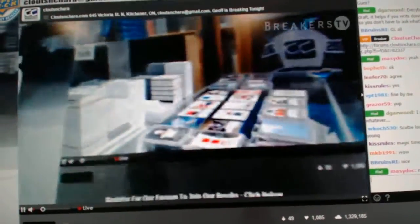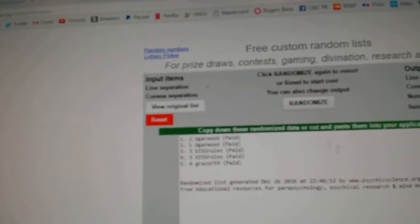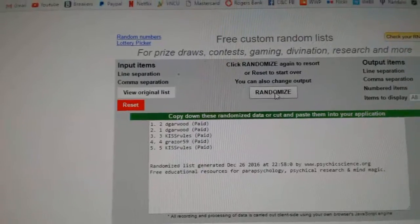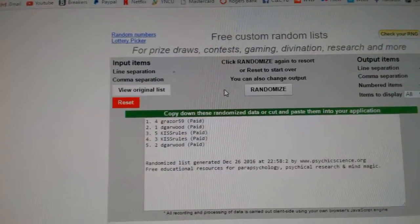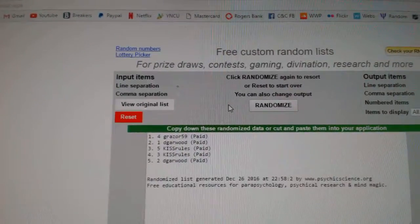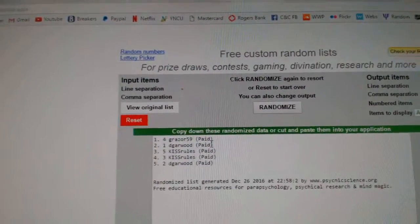Here we go, starting off CNC Break 67-74. The draft order for tier one, number one to five — good luck. Three times: one, two, three. Grazer gets number one, D Garwood is two, Kiss Rules three, and four — D Garwood is five.